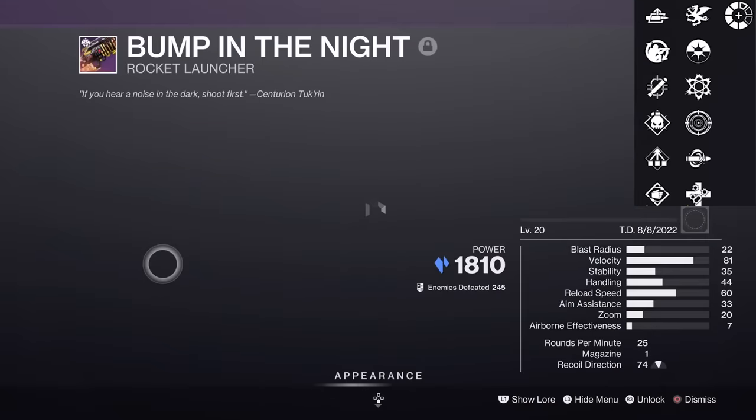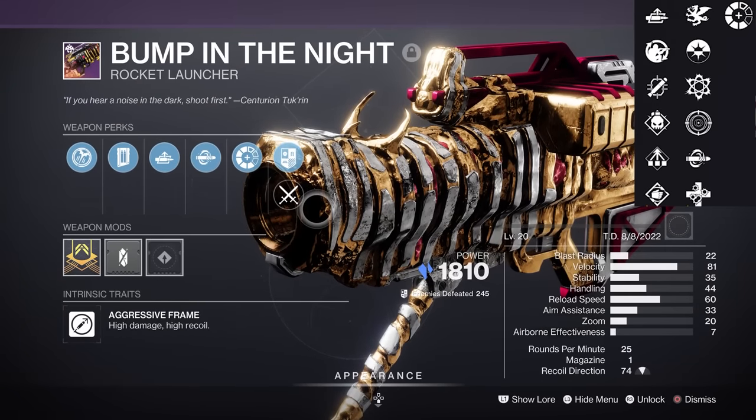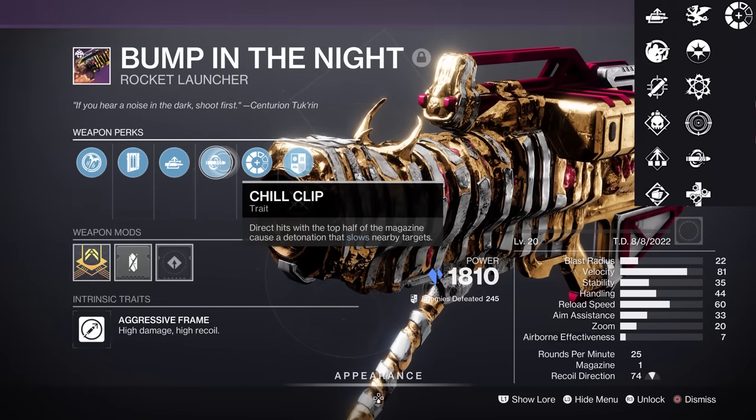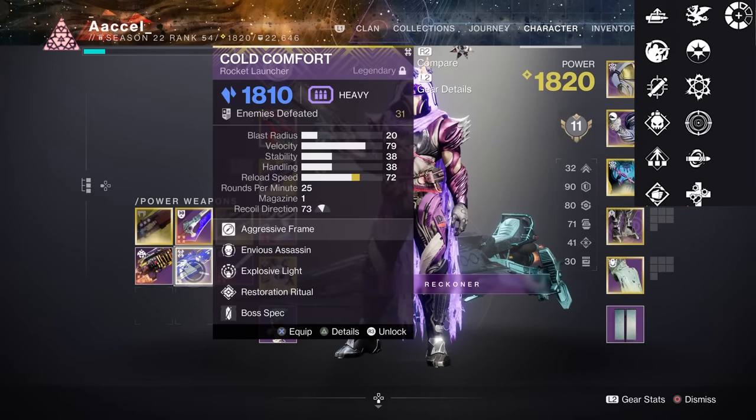Bump in the Night is also similar in that it's not so exciting anymore. With the chill clip nerf, the rocket got slapped a bit, plus with Cold Comfort literally in the game, the spook launcher has been crept out in terms of perks and raw damage.